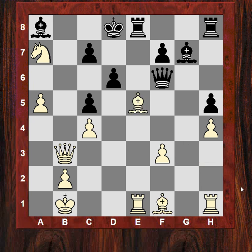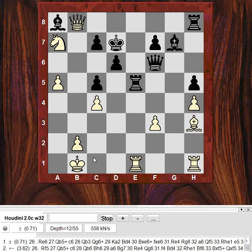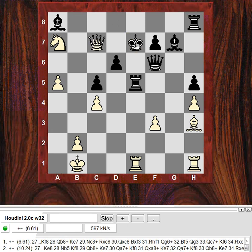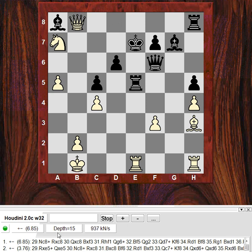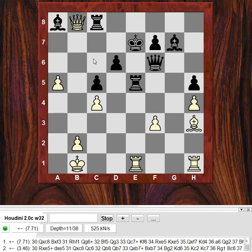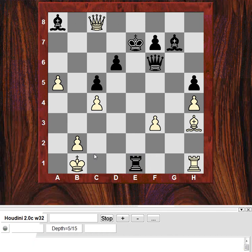Now Bxe5, giving up the dark-squared bishop. Rxe5 check — and this is forcibly winning the exchange because of Bh3. Where can the Black king go? If it goes to e7, there'll be a lot of trouble after Qxc7. Let's check — it looks like a disaster position. Black is threatening Re1 and Qb2 mate, so let's check: Qc7, Qb8 bringing the king back. Nc8 seems to be the strongest move with the idea Rxc8. It will be check — there's no time for Qb2. White is just clearly better here.